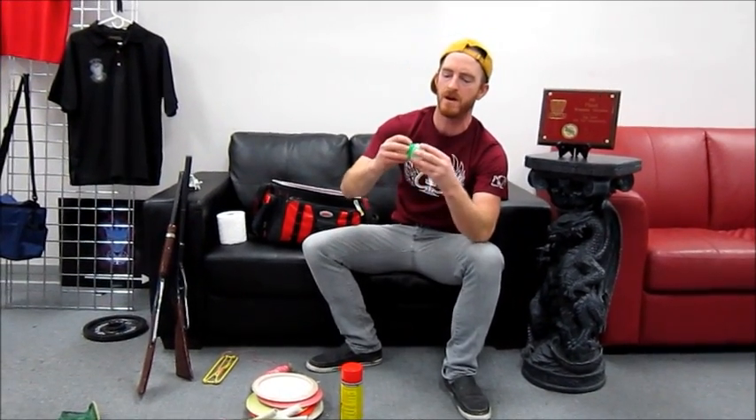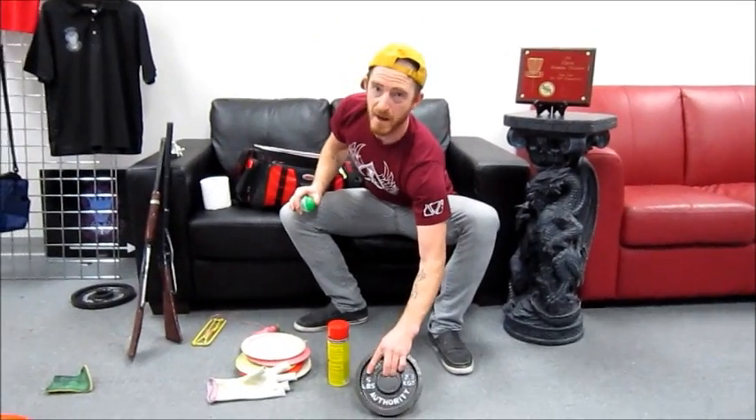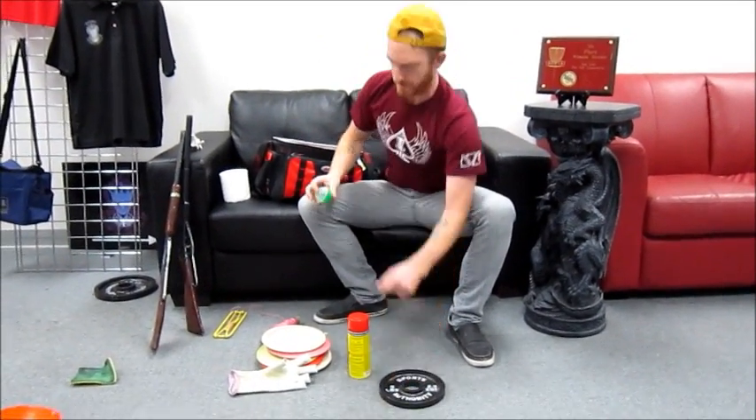I got this thing — you can fill it up with water and put it together. If you need to get your disc out of a tree, you fill it up with water. That way you don't add any extra weight, because you've got to gauge your strength when carrying your bag. My body is my career, so I've got to be really gentle and careful.